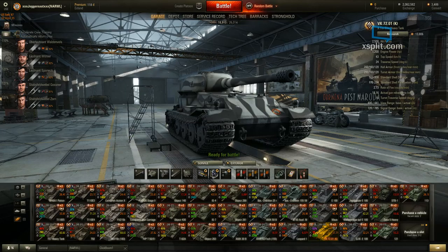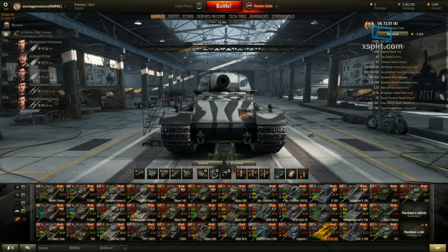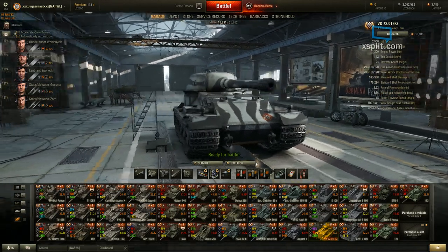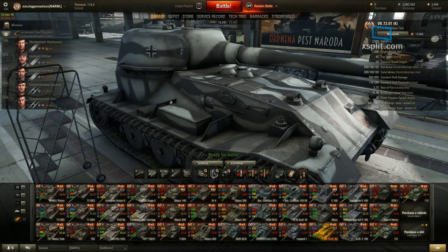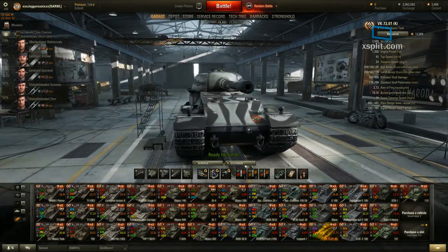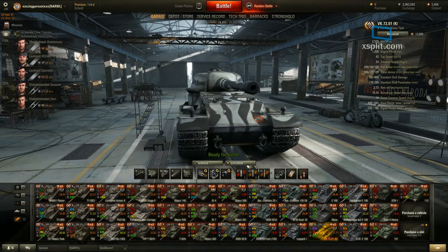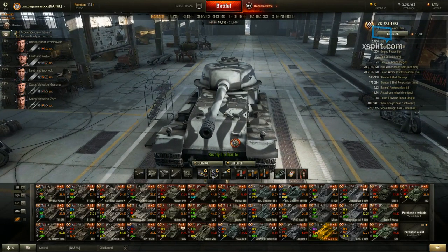Let's get back to the review so I can help you figure out where to shoot it to kill it. A lot of people don't have a clue — they aim for the lower plate, which looks straight up and down, and just bounce. Upper plate — bounce. Here's the secret: your weak spot is right here on the upper hull corners, and the same on the other side. If he's side scraping, he's going to give you that weak spot. Easy, cheesy to penetrate.